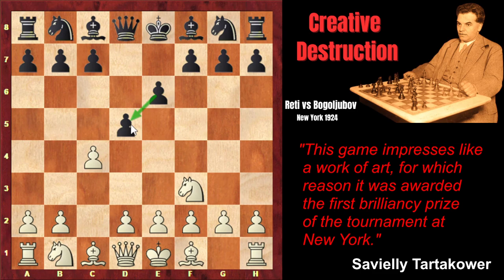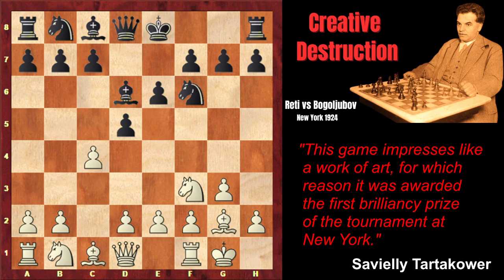Bogolyubov, Reti's opponent in this game, plays e6 in order to defend his central pawn. However, the pawn on e6 is blocking the light-squared bishop, and the bishop is bad. Black is thinking about playing e5 later — the liberating move — after which the light-squared bishop would turn into a good piece. Reti plays g3, Nf6, Bg2, Bd6, taking under control the e5-square. Short castle, short castle, b3. Reti is going to fianchetto his bishop and take under control the e5-square too.